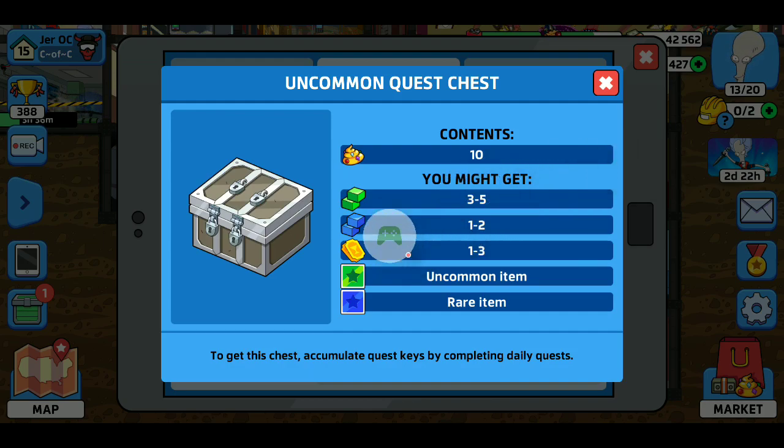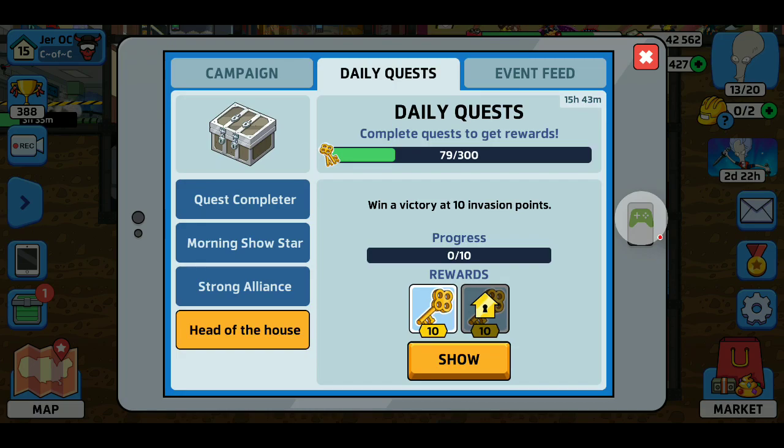The higher your level, the more of these contents will pop up — so you might get 3 to 5, 1 to 2, 1 to 3. As you level up, it'll go from 3 to 5 to like 4 to 6, 2 to 4, and so on. As you build up more quests, you see the 15 hour timer and it gets better and better.